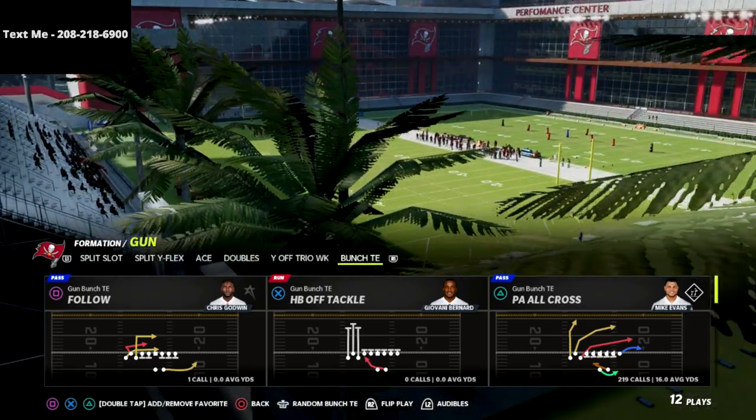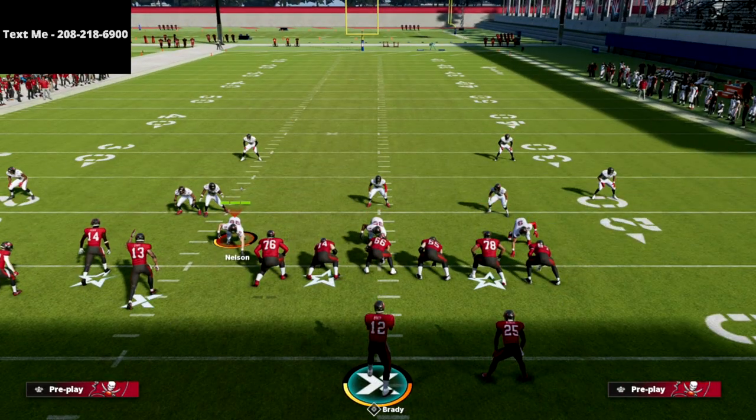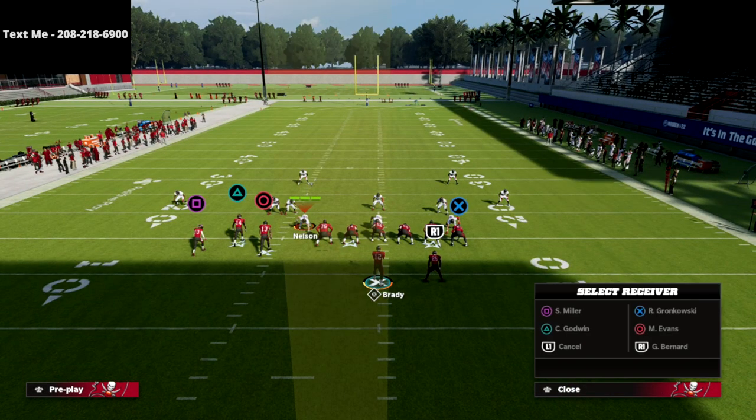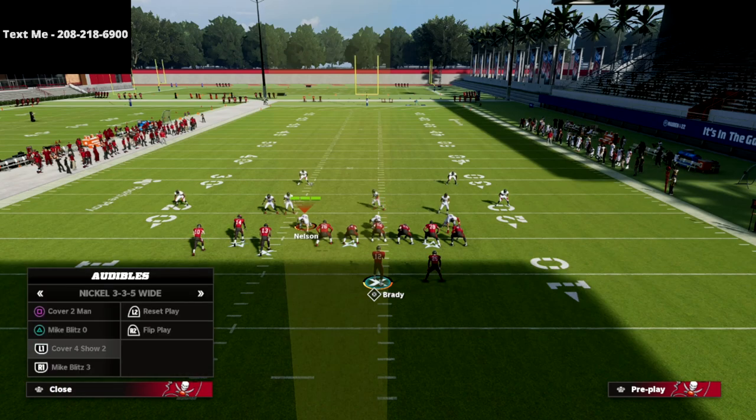Let's show you how to beat cover four quarters for a one play score. Gun Bunch Tight End, PA All Cross. I'm going to run the Heavy playbook. You can also do this out of the Seattle playbook — I posted a Gun Bunch guide earlier in the year so you can combine the two if you want to.